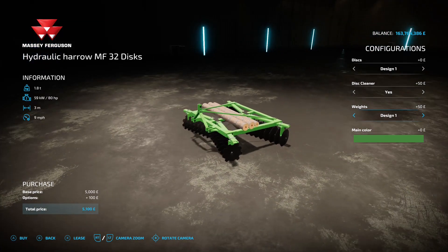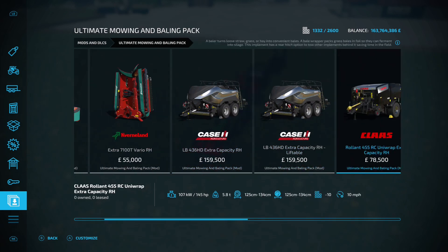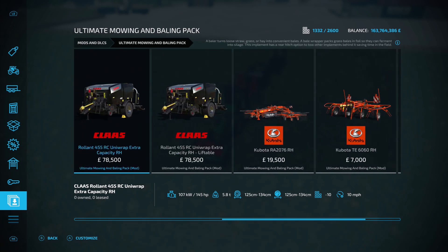Next up is the Ultimate Mowing and Bailing Pack, this is by Matt Trucker 921, 59.59 megabyte on the download. Find it down in your mods and DLCs. We've got two mowers front and back, two square balers, two round balers and rapid combos, two windrowers, and then a standalone wrapper on the end. The difference between the two balers in each category is one gives you liftable bales - excellent, that's ace.